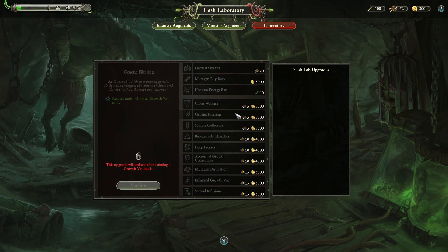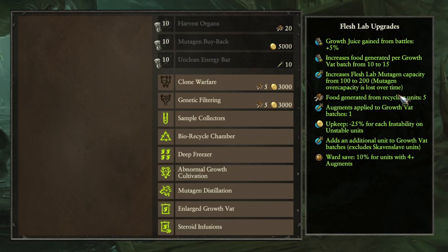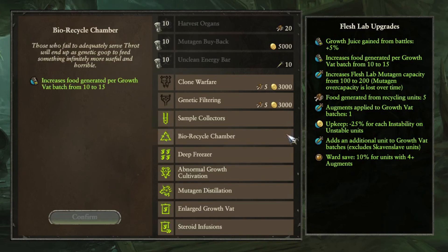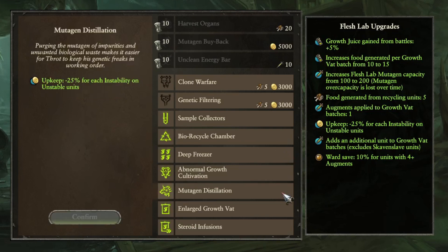The rest of the options on this screen are permanent, and start to unlock as you unlock more Growth Juice batches, meaning if you unlock the Wolf Rat clusters consistently, you'll hit the higher tiers sooner. They each cost an amount of food and money, so a good time to buy them is when you're about to hit your food capacity and don't have cities to settle. Some of these upgrades are more valuable than others. Sample Collectors grants extra Growth Juice — always useful. Biorecycle Chamber is nice for extra food generation. Deep Freezer is nice if you want extra Mutagen capacity. And then the very best one is Mutagen Distillation — a very deadly combination for creating your free Doomstacks by stacking instabilities. But we'll go over instabilities later.